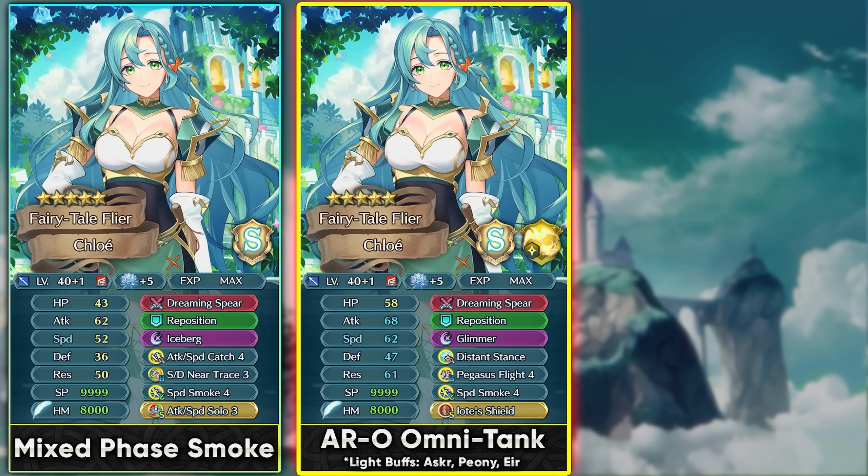Give her Omni buffs and a status like Null Follow-Up, special charges, or support with Legendary Eliwood so she can Omni tank cav lines and mages. The guaranteed follow-up from her weapon is very helpful for getting damage reduction and dealing damage back with Glimmer and the true damage from her weapon. She's a lot bulkier than she appears, though not quite as strong as Brave Dimitri for Omni tanking. Her higher visible resistance means tanking AoE specials is no trouble.